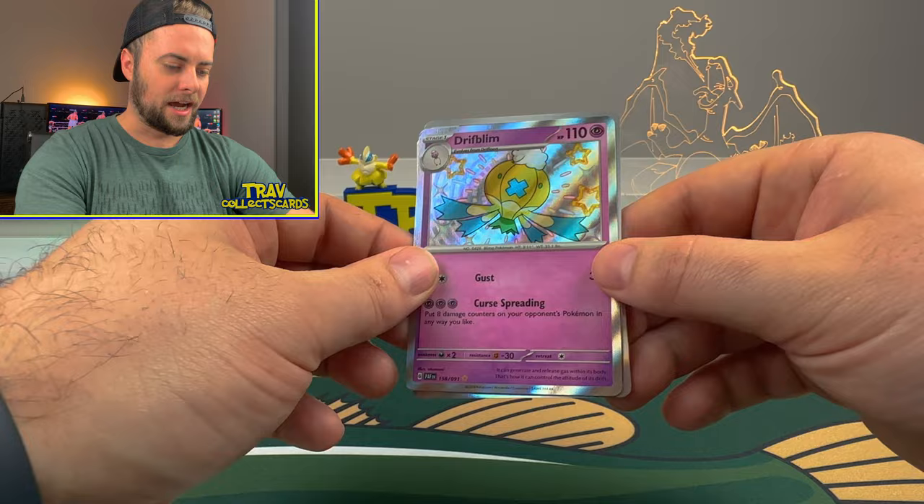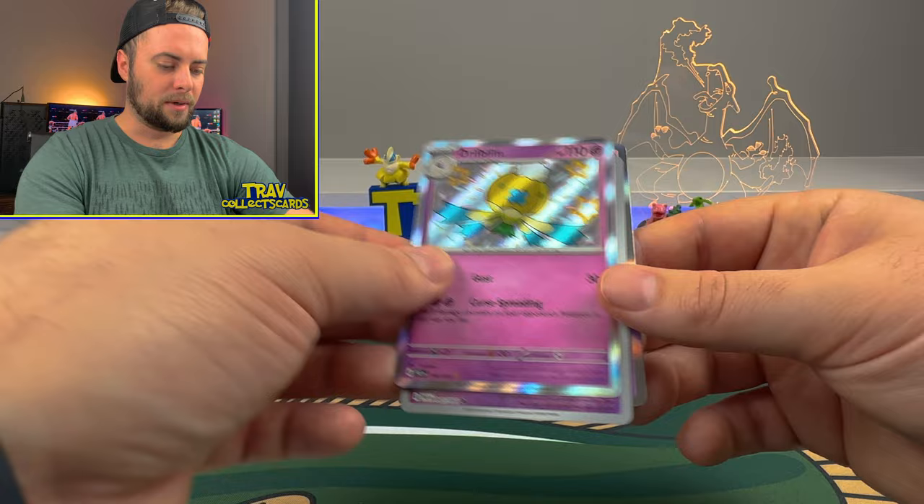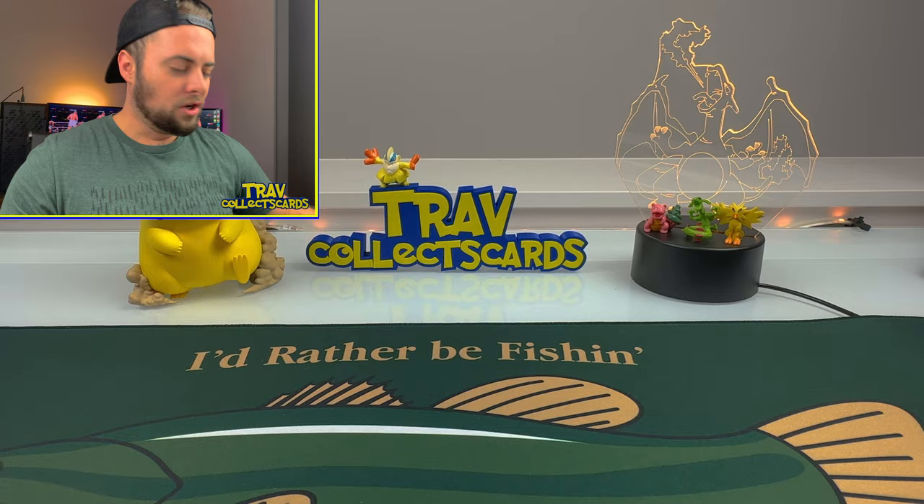We got a couple more behind - a Flittle and a Saralooch. I haven't seen that card yet. Saralooch actually goes pretty hard. We'll have one more look at the Driftblim - that is awesome. Two for two so far on these packs.